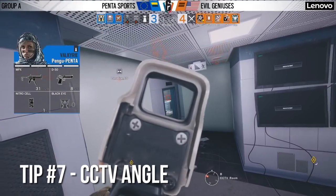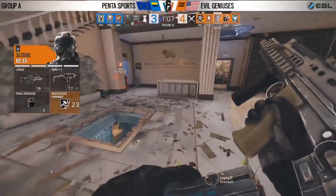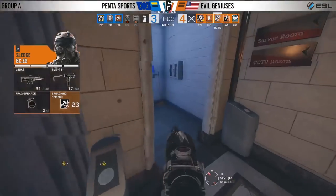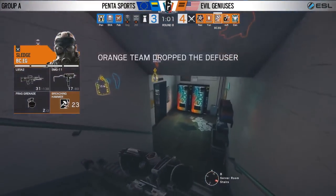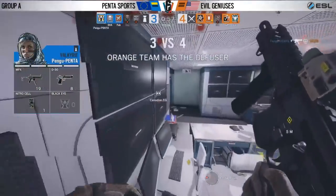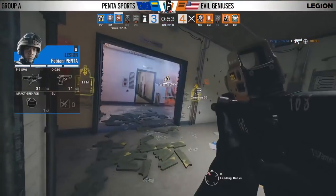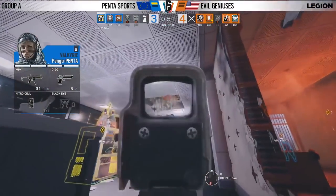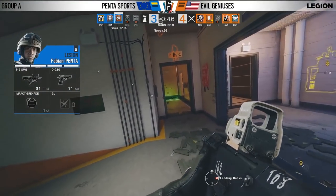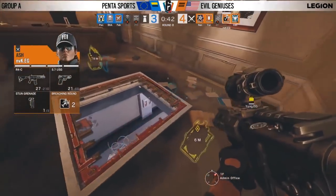Last minute of the round, and BC — a player you don't typically see step up — has been getting the necessary frags for his team. There has been a lot of time wasted by the roamers, but ultimately they're off the board and Evil Geniuses are ever so good on attack in that last minute. What an angle from Pengu, unexpected entirely — on top of the site's table. You don't see that ever, and it definitely caught Evil Geniuses off guard. BC again biting the dust, and that's your top frag for the round off the board.